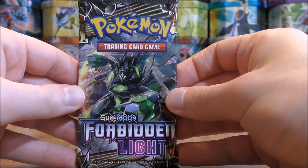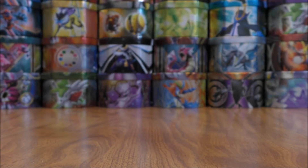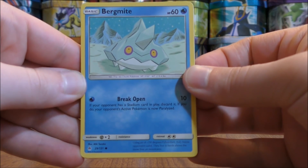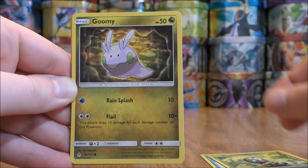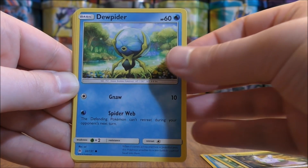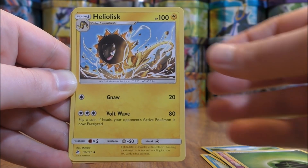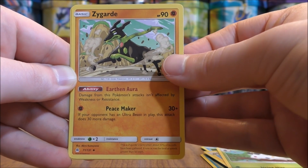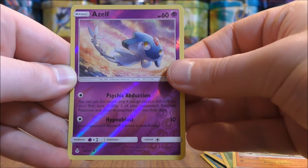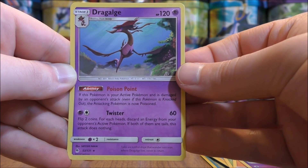Zygarde cover artwork pack now with green colored code card. Still haven't pulled a Prism Star card yet. Pack starts with Bergmite, Scatterbug, Goomy, Drapion, Flabébé, Grass-type Energy, Heliolisk, Spoopa, Zygarde, Reverse Hollow of an Azelf just an uncommon. And the rare here would be a Dragalge.